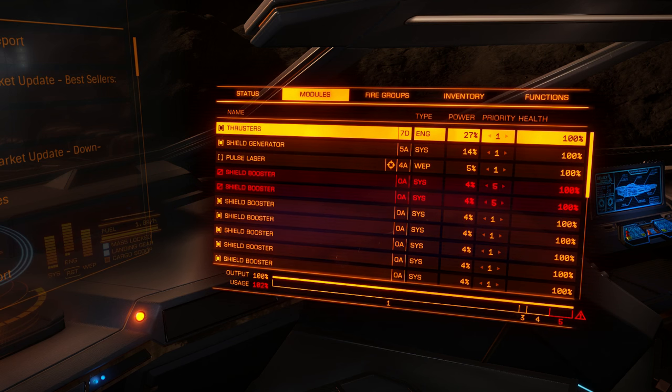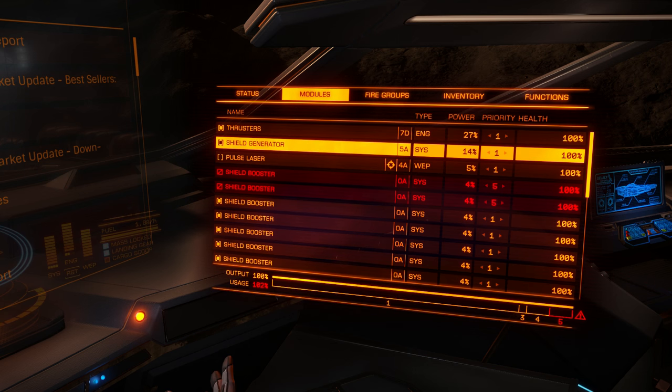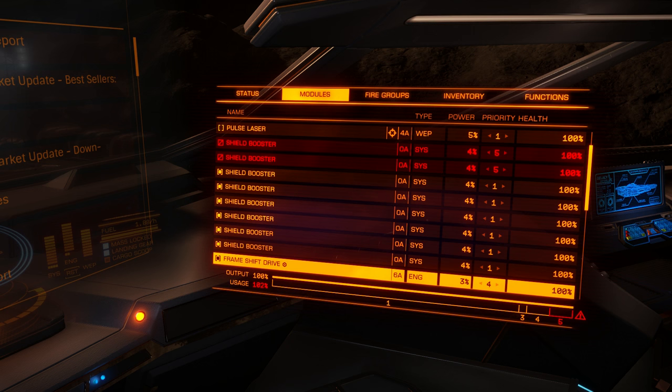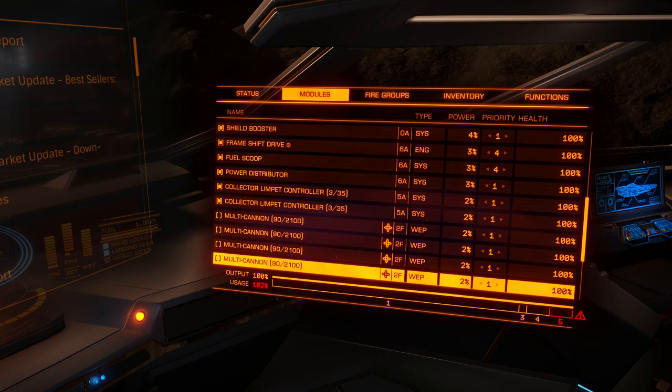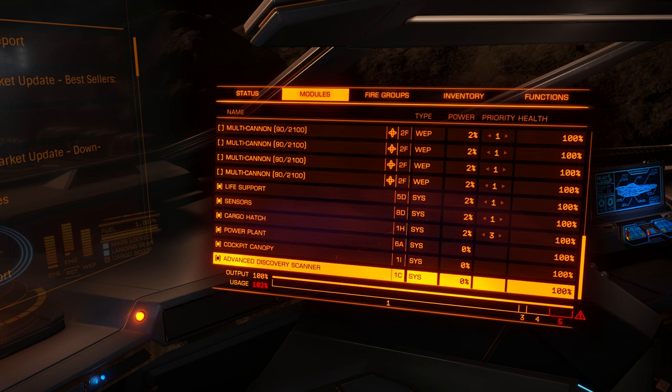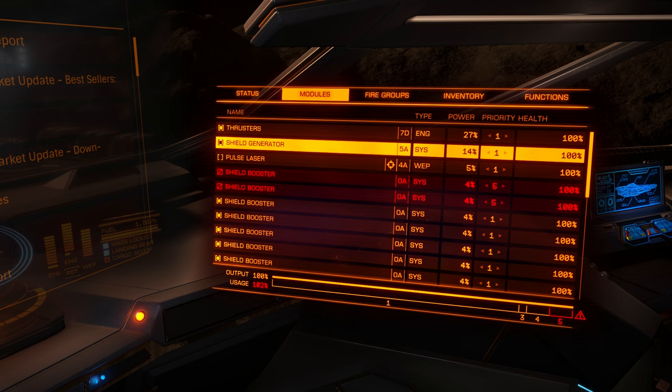Greetings. I want to upgrade my Federal ships. That's why I am in this account, because flying around in Federal ships is a pain. Here I want to upgrade my power distributor. I will go for charge enhanced because I think it's best. If you have grade 5 access you should try charge enhanced; if you have grade 3 access you should go for weapon focused power distributor.